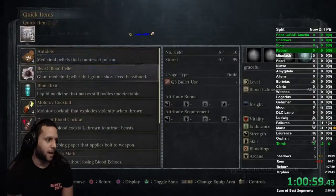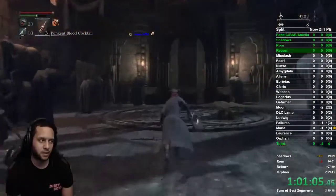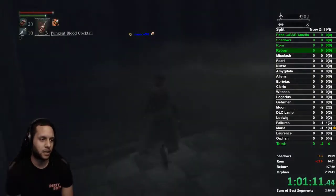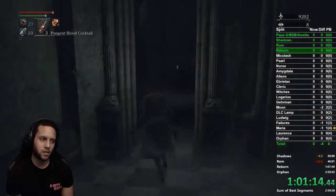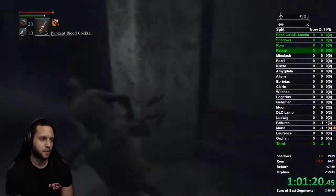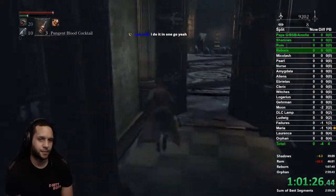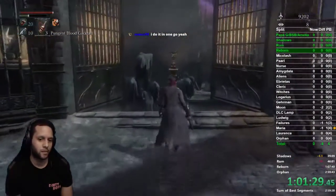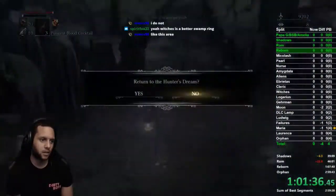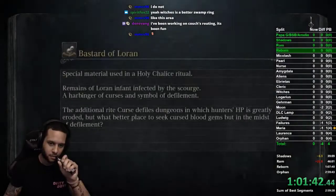While walking up, set up for the next part: put blood cocktails, bolt paper from Yahar'gul, and beast blood pellets in the slots. Go back in here and jog — don't run — through this little opening. There's a brain sucker walking around; don't go too fast because he can aggro while you're grabbing this item, which is the Cosmic Eye Watcher Badge. This unlocks beast blood pellets you can buy in the insight workshop.